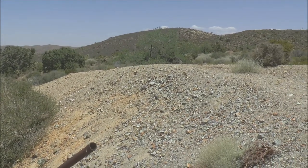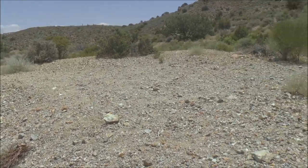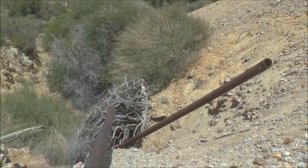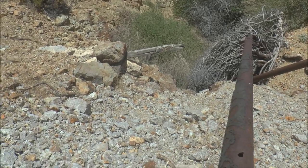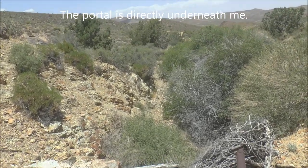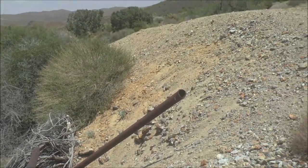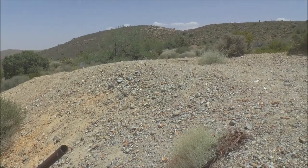So here you see a waste rock pile. It's kind of substantial — it comes all the way over here. What's unusual about it is the mine entrance, the portal, is down lower. It's in this little ravine right beyond those rocks there. You can see the little trail that leads in there into the portal. I don't think I've ever seen a mine where the entrance is down low like that but the tailings are at a higher elevation. That's kind of unusual.